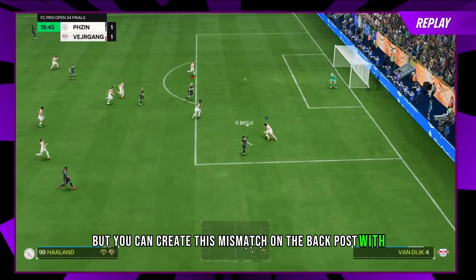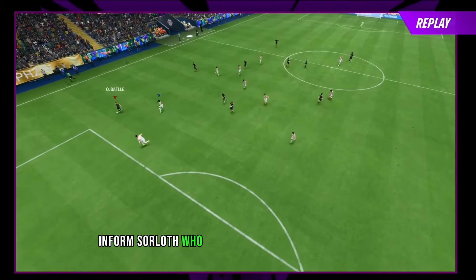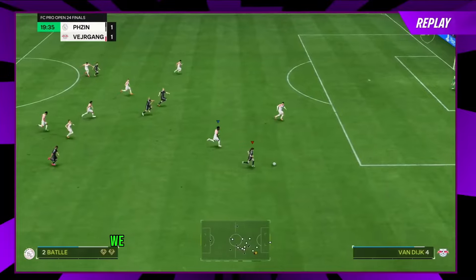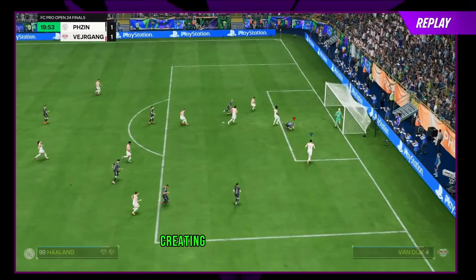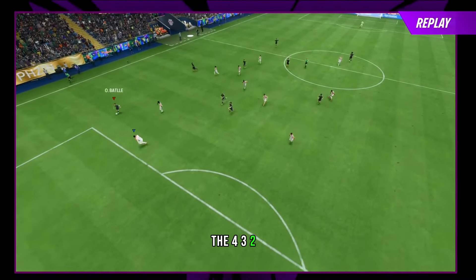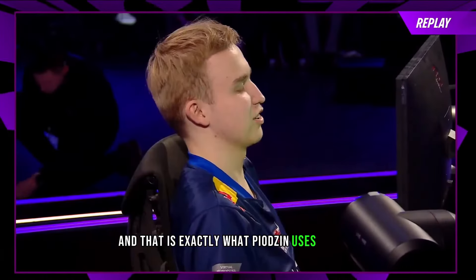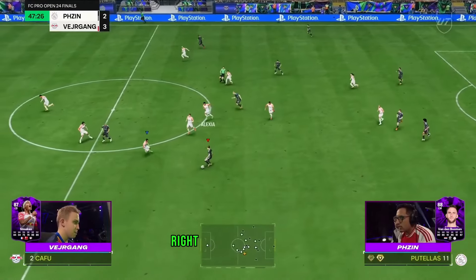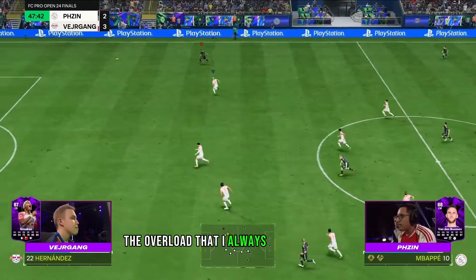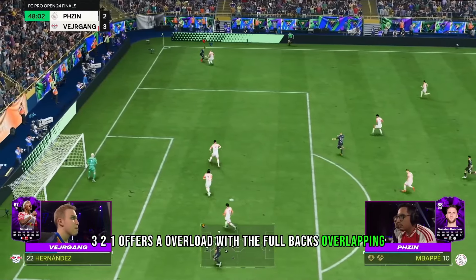You can create this mismatch on the back post with literally any tall player — for instance, Inform Sorloth, who goes for a whopping 25,000 coins. We can see how he crosses the ball consistently going wide, creating that overload which the 4-3-2-1 formation offers. I always teach you to use L1 square chip crosses, and that is exactly what Ph Zin uses as well — they just give more loop to the ball.